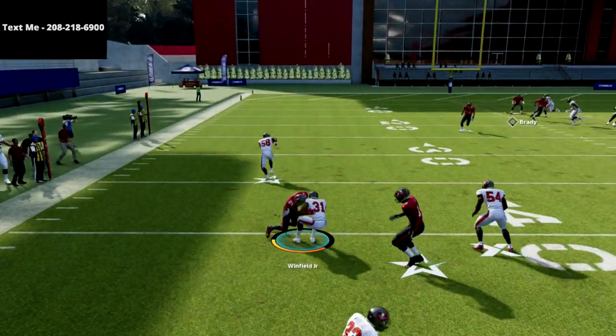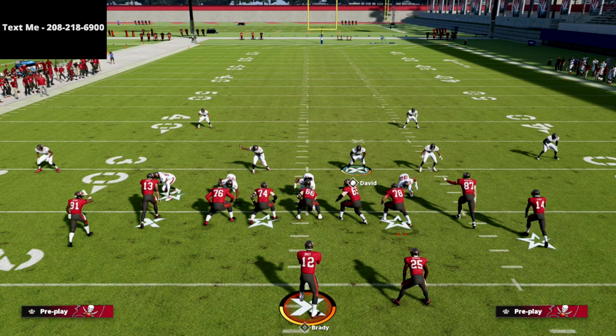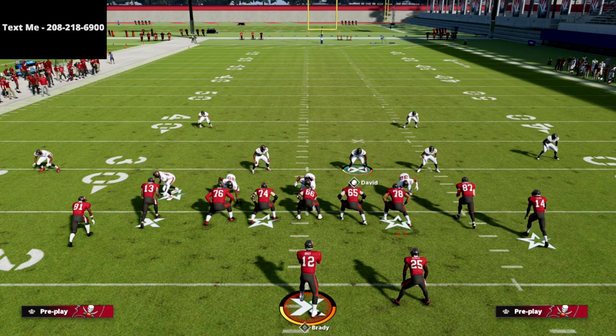Thanks for watching. If you want my complete 3-3-5 odd defensive guide, there's a link in the description below — you can get it for just $15. It's the best defense in the game right now, covers so much of the field, and really helps you get stops. Your defenders react a lot better in match coverage this year than in zone, and it works great in Cover 6 as well. Learn all the pressures, how to get stops in the red zone, and how to stop every offense in Madden 22 — head down to the description, click the website link, and we'll get that defensive guide in your hands within 5 minutes.